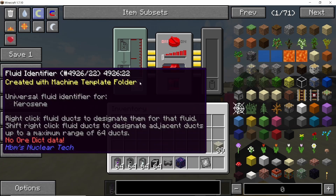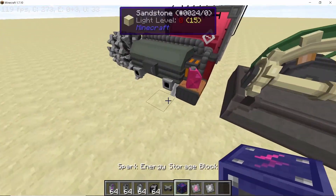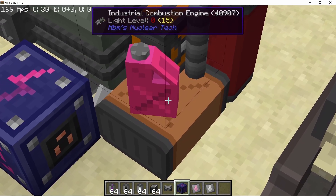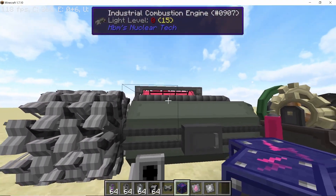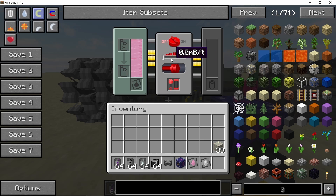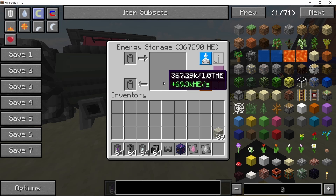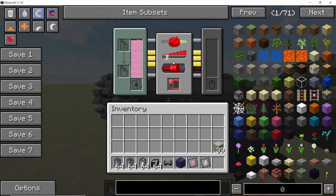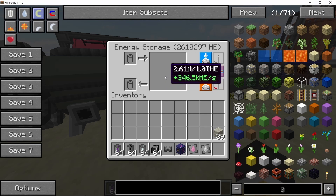Set the engine to kerosene, and using the four input ducts you can have fluid fuel going in on any side, with one port used for getting the power out. Once the kerosene is inside you can configure the burn rate — the higher the burn rate, the more power you produce. Once I turn it on it starts producing power, it's as simple as that. The increment for burn rates is in terms of 0.2 millibuckets per tick and you can take it as high as 6 millibuckets per tick.